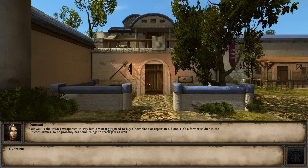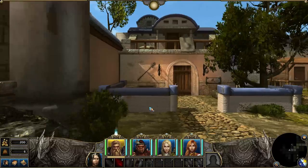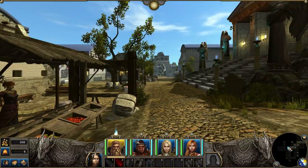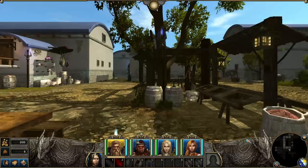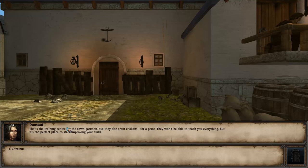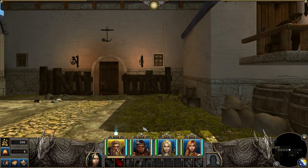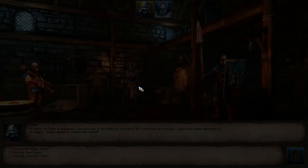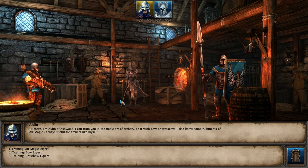Cobwell is the town weaponsmith — pay him a visit if you need to buy any blades. So whenever I go anywhere it advances this map and I'm exploring, and the time is ticking. There's a camp over here — let's head towards that. There's tables in the way. Let's see what's over here. There's a training centre — train civilians for a price. Can we go inside? Let's go to the training centre.